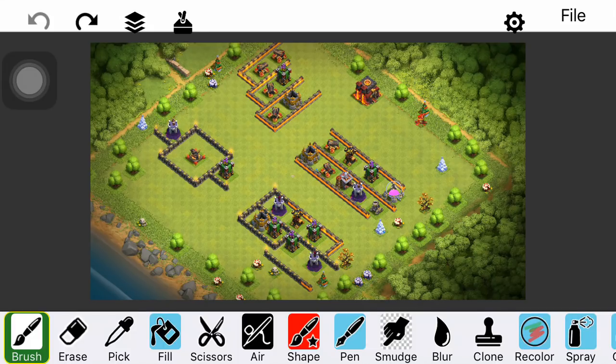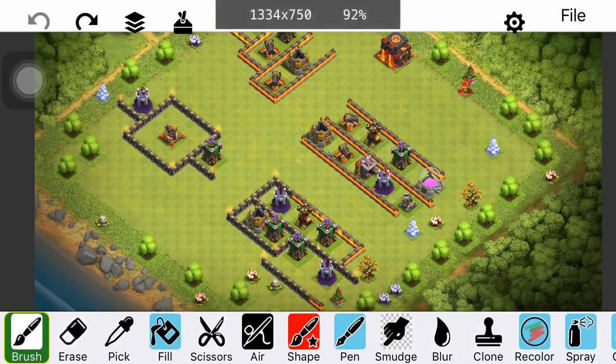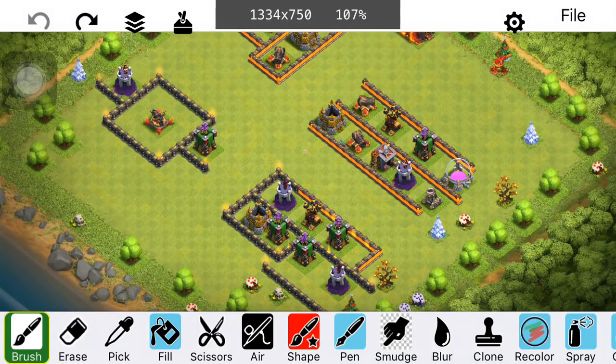Sectatron here from OneHiveGazette, here with the next video, and today we are talking about defenses, base building, and how to defend against the wall wrecker pushes that so often can make or break attacks at Town Hall 10, 11, and 12. You guys might have your bases just getting destroyed by a big push with the wall wrecker.